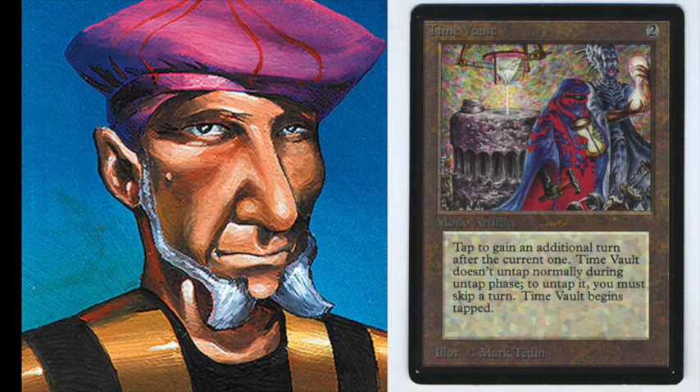Time Vault says: tap to gain an additional turn after the current one. Time Vault doesn't untap normally during the untap phase. To untap it, you must skip a turn. Time Vault begins tapped, so it comes into play tapped. If you want to untap it, you have to give your opponent an extra turn.